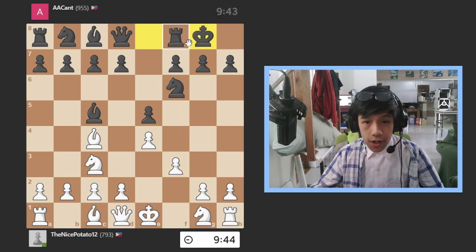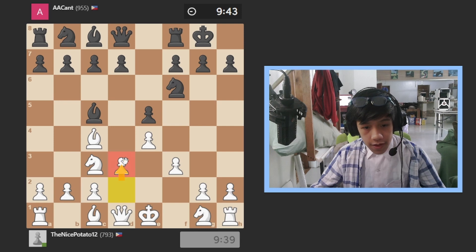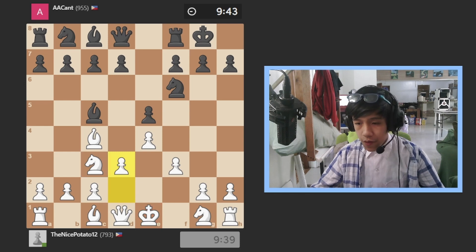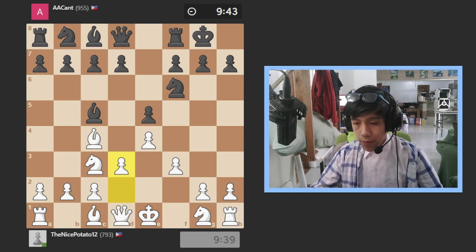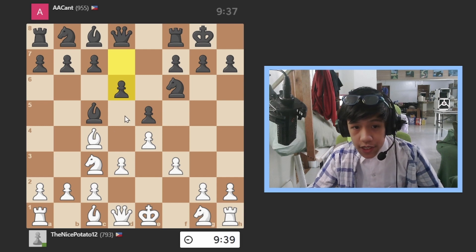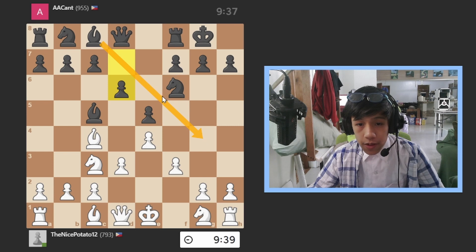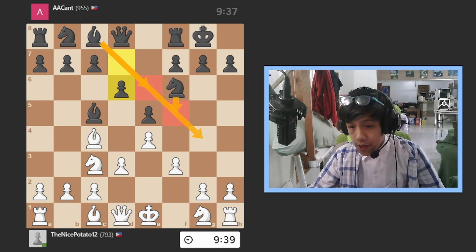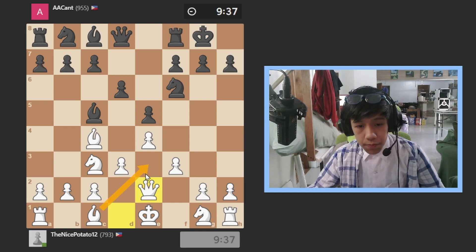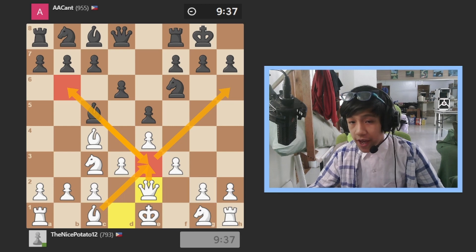He goes and castles, and then moving on I completed the pyramid of pawns on the kingside — it's like the London System but on the kingside. He goes pawn to d6, a developing move so he can open his bishop here, or develop over here. I go here to develop my queen — if the bishop was here, he takes and I take back with the queen, having a very powerful diagonal. And this is a blunder.